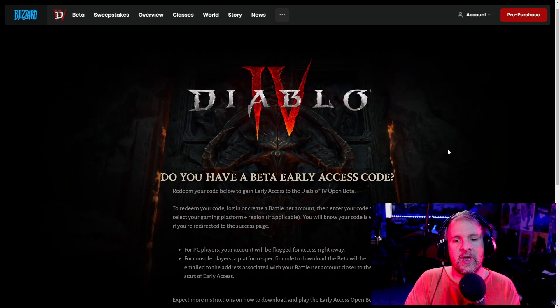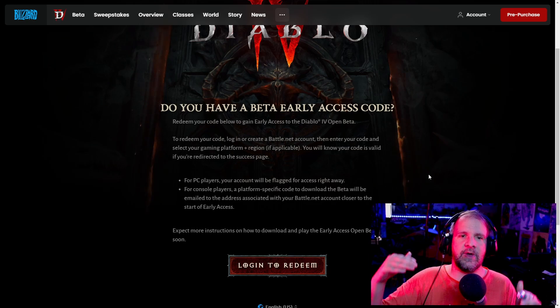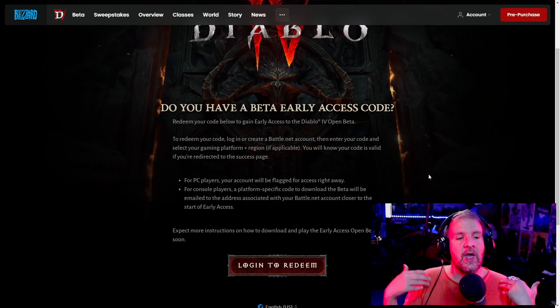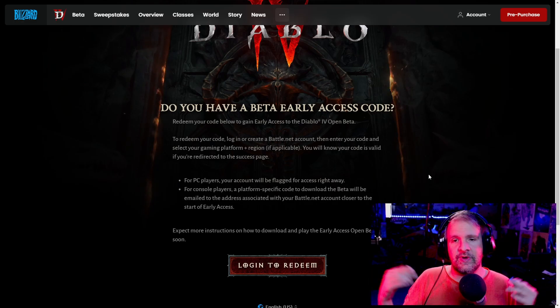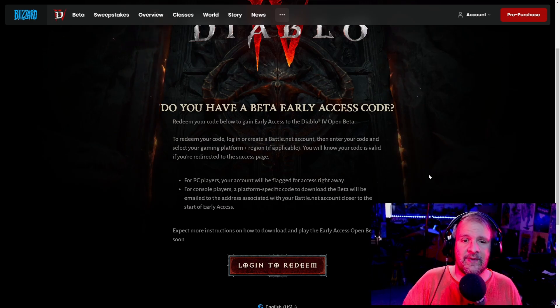For all you console players, how exactly do you take part in the Diablo 4 beta? It's fairly simple — at least for the closed beta. Once you have your Blizzard account set up, you select whichever system you want to play on and you'll get the code emailed to you, which you then type in on console. I believe this is how they're going to work for the open beta as well, so make sure to have your Blizzard account already set up on the website and select your console when the open beta begins.